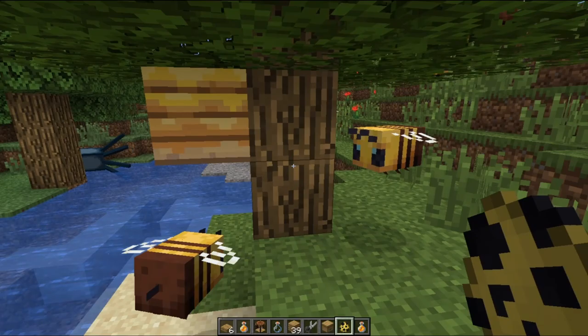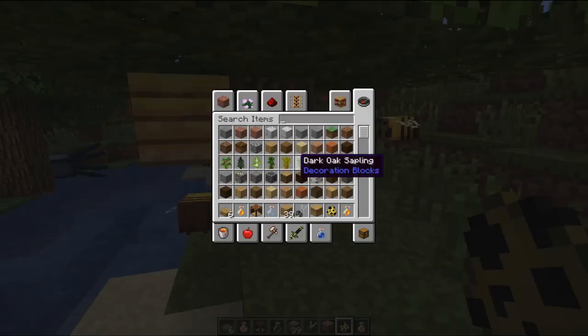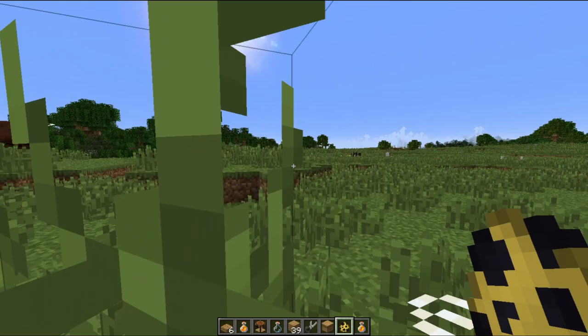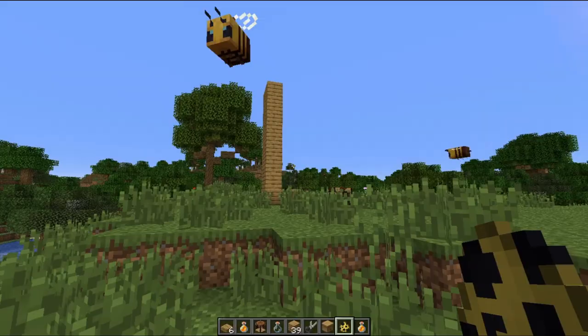This is actually really scary — I don't like bees in general, so this is kind of freaky. These guys have 10 points of health, so five hearts. When they attack, all of them will go after you. So if they're attached to one beehive or one bee nest, they will all come after you.